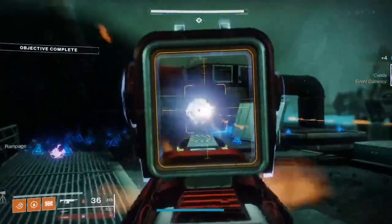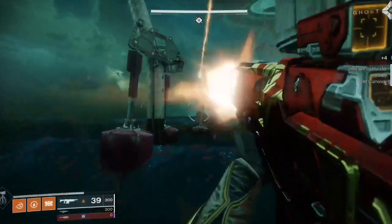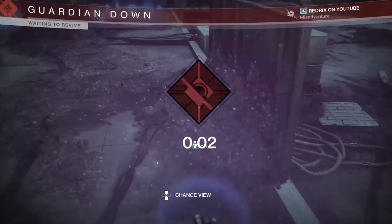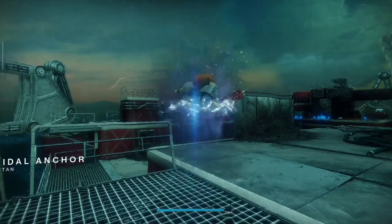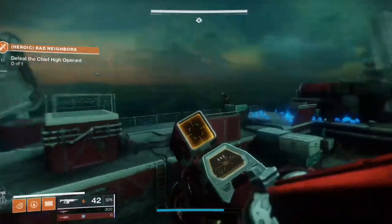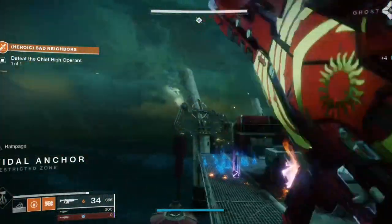Basically, you're going to go to Titan. On the director, you're going to start up the Heroic Adventure Bad Neighbors for today. That will bring you to an easy adventure — you go around Titan, you kill some easy fallen, and then it's going to bring you up to this area that's basically the adventure. And it's going to tell you to kill some wizards up here, so you kill the coordinating wizards in the Waste of Hive, and then it's going to tell you to kill this wizard boss.